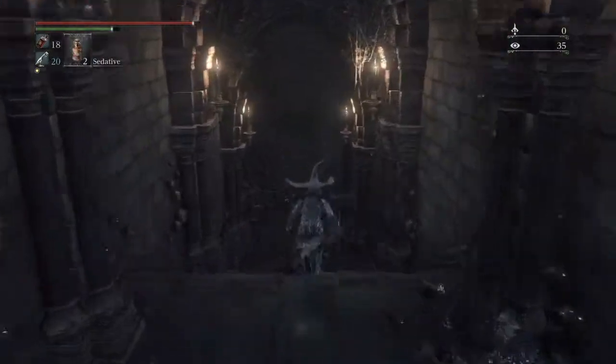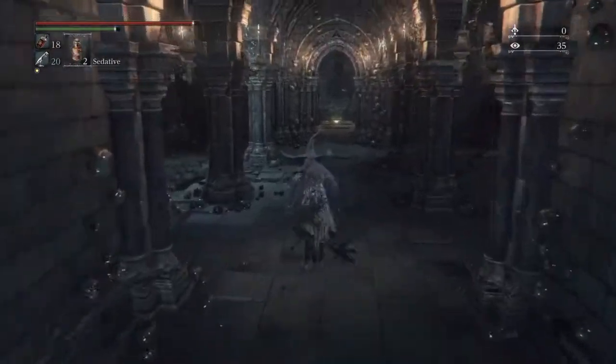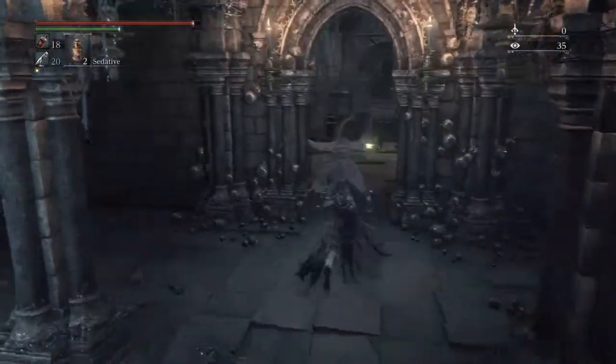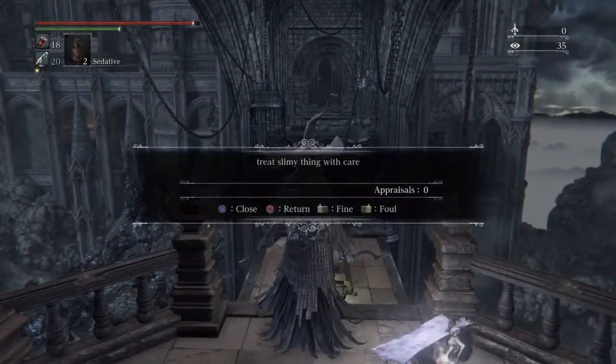We head down this way. Pulling around the corner, we can see there's a contraption in the distance — that's not actually where we're going to end up. We're going to end up down the hole to the left. This contraption you can pull; I already pulled it so I'm not going to do it in this video.